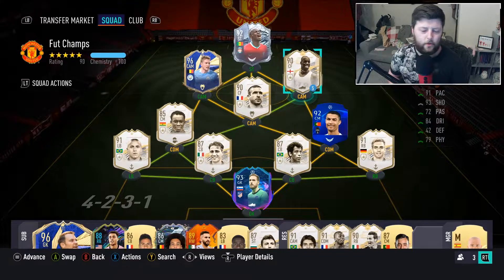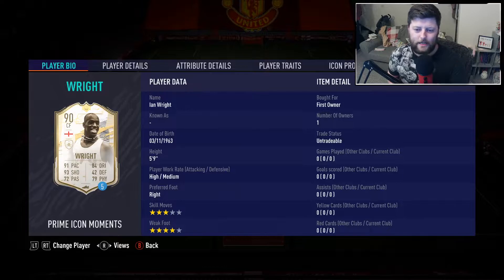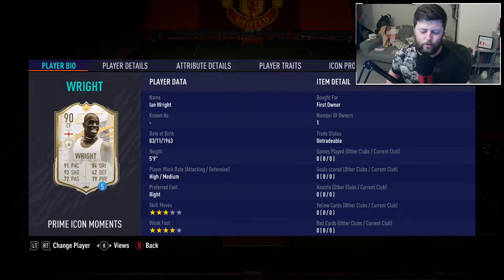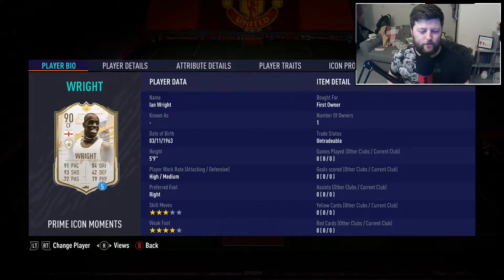What is going on guys, today we are looking at Prime Moment Ian Wright. We had three brand new icons come in - Ian Wright, Macleely, and also Prime Moment Zamborata. Luckily I haven't used any of them so it's not too bad. Ian Wright coming in first - love the dynamic image, tank top to the masses. What a card: 90 pace, 96 shooting, three-star skill, four-star weak foot.